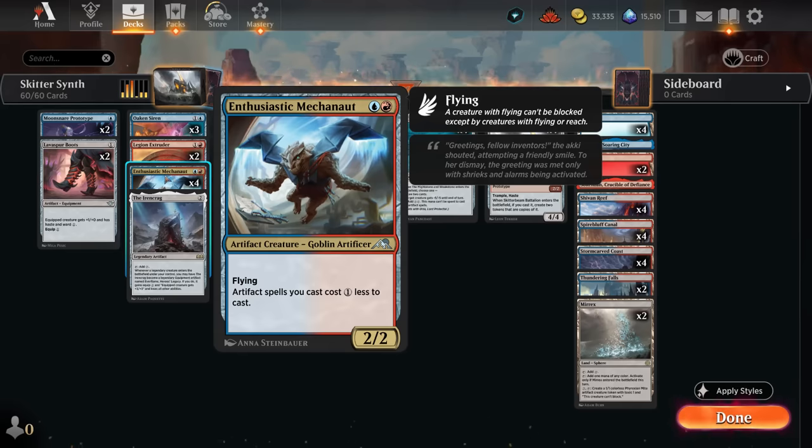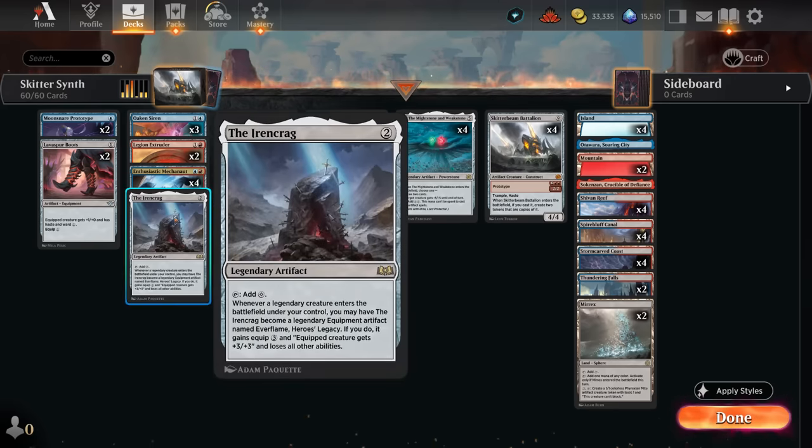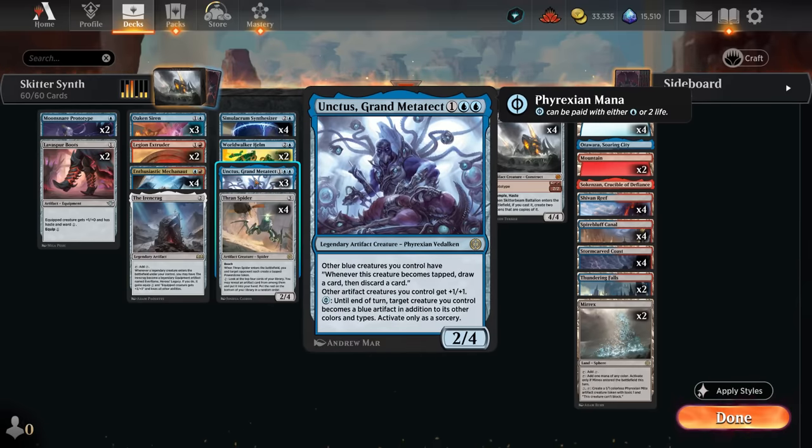We also have Oaken Siren, a 1/2 with flying and vigilance that makes a blue mana we can spend on artifacts or activated abilities of artifacts. Then we have the full set of Enthusiastic Mechonaut, another nice payoff for being a blue-red artifact deck — a 2/2 artifact creature with flying that gives artifact spells we cast a one-mana discount. Especially once we get multiple Mechonauts out it can become trivial to cast multiple artifacts in the same turn. This is one card we will lose with the upcoming rotation, but outside of Mechonaut most of the cards will actually stay in Standard.